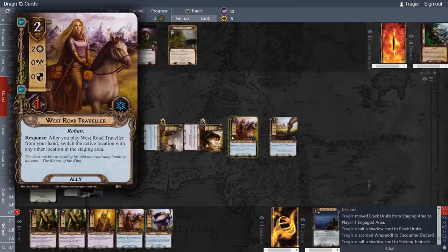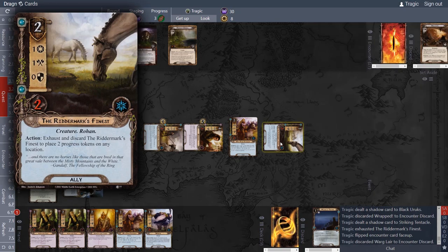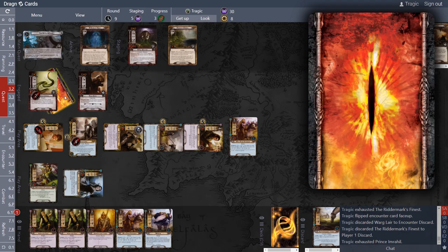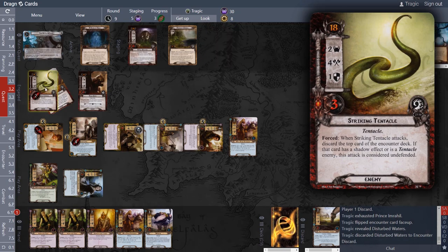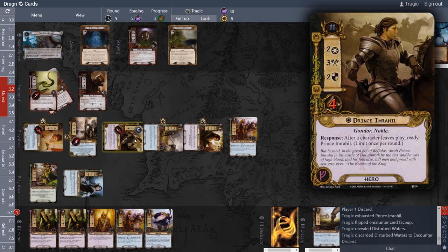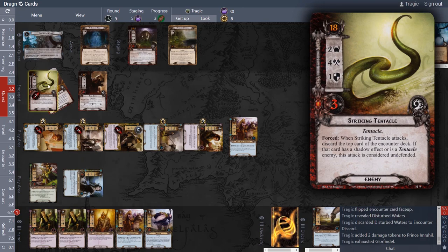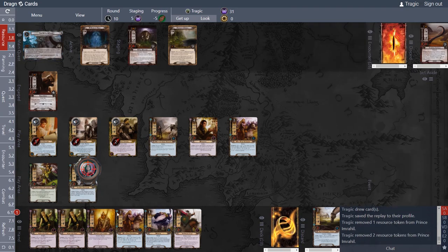I block this enemy — no shadow effect, he dies, he untaps the Prince. I also block with the Prince. No shadow effect — we draw another card; it is not a tentacle card, so the damage is not redirected. He gets all the damage: two wounds because he's attacking for four. The Watcher snipes for three, putting two more wounds on the enemy — he is killed. We attack back for six, which kills this bloke.